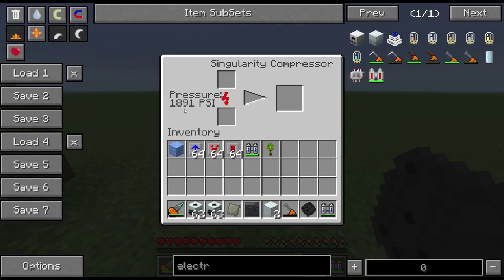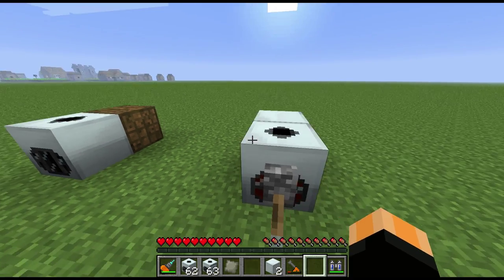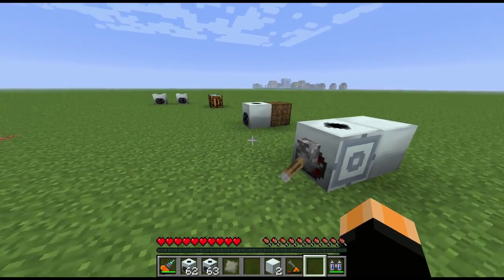Let's see how high the pressure goes — I think it reaches around 8,000 PSI. Already you can see it's going a lot quicker. So that's the compressors covered — they have quite a few recipes and mods are adding uses for them all the time.